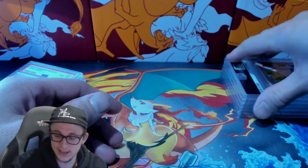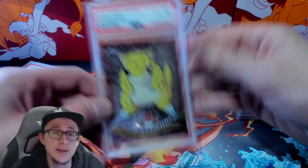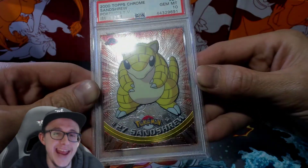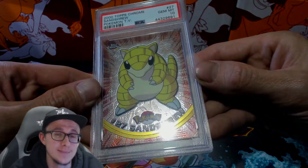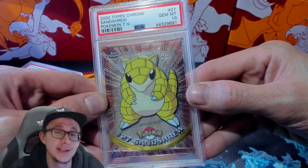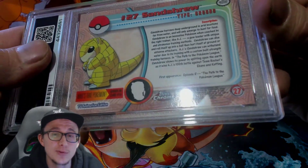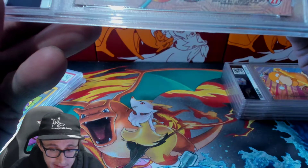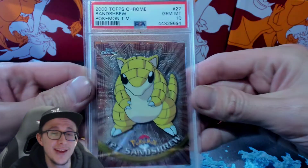Oh, this is gem mint 10! No way — gem mint 10! Sandstorm Topps Chrome. I'm going to complete this set; I'm going to hunt it down. There's like a line there but it's probably just on the case. Yeah, that's a gem 10 — that's a perfect card right there.